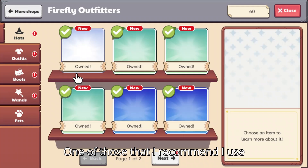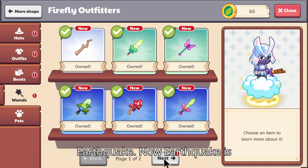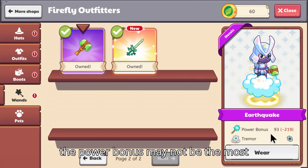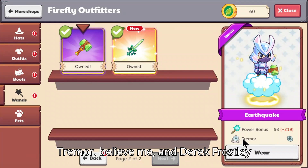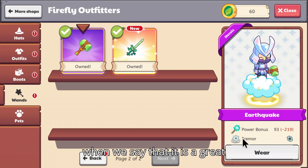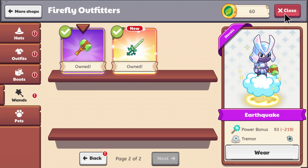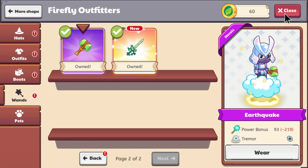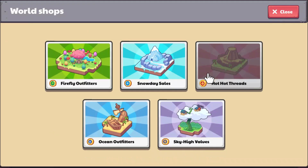One that I recommend — and used myself at level 100 — is Earthquake. Now Earthquake is actually a great wand. Although the power bonus may not be the most appealing at 93, Tremor — believe me, Derek Frostblade and I will tell you — it is a great spell. Tremor is insane; it's one of the best spells in the game.